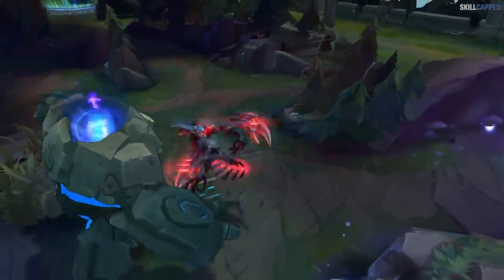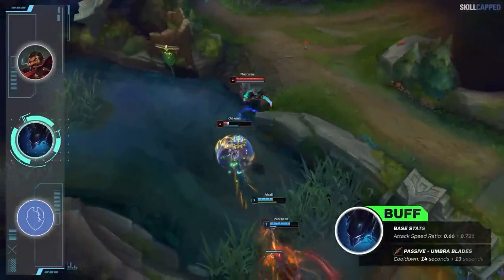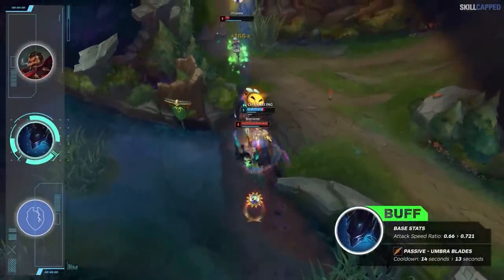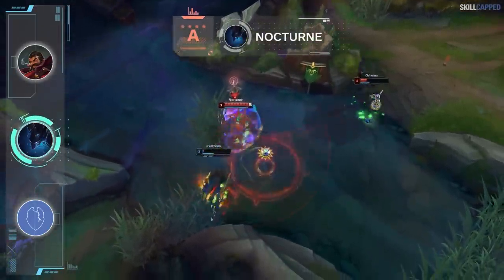Riot has a few buffs planned for Nocturne, with his attack speed ratio going from 0.68 to 0.72, and passive cooldown being lowered from 14 to 13 seconds. Similar to the Graves buffs, the changes are welcomed but by no means are they enough to move Nocturne up the tier list. B tier is where you'll find Noc for 12.17.